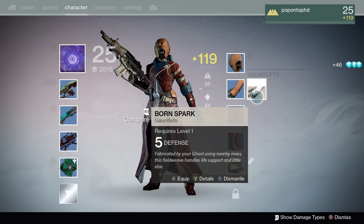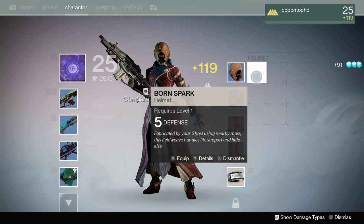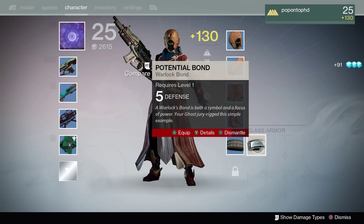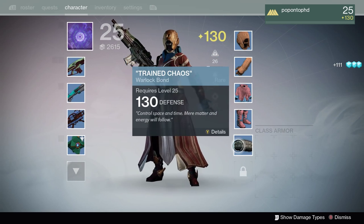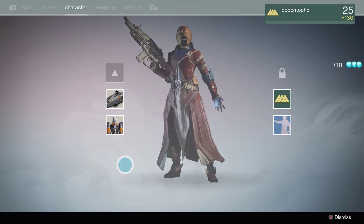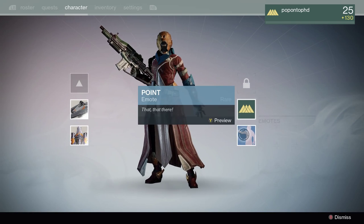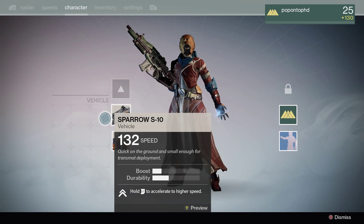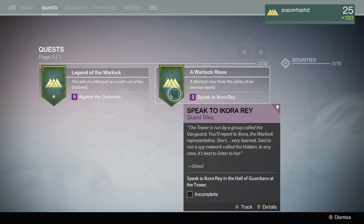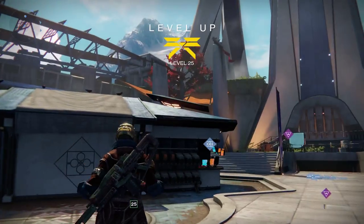I guess I'm all pimped out now. I know I have the special Year One stuff and so on and so forth. We got a Warlock bonus, 130 light - so yeah, we average 130 light across everything, which is not great. I didn't get a sparrow or anything like that. We got a quest to get to level 30. I've got to go speak to a character - this is the beginning quest at level 25.